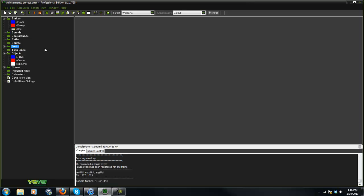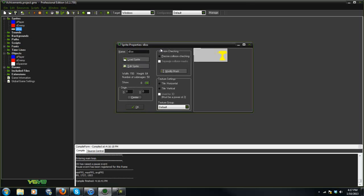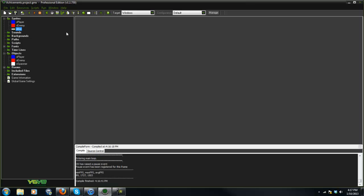The thing with achievements and teaching them in an actual tutorial is there are so many you can do — like pass this number, pass this level, pass this guy without losing any health, all this stuff. I'm going to show you the very basics, because there are so many you can't really get through them all in one tutorial.